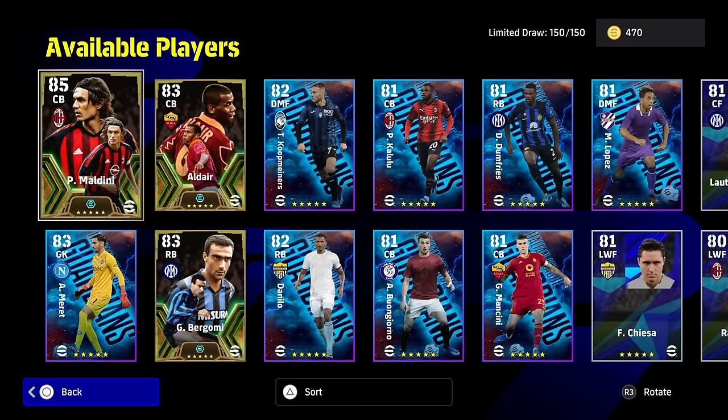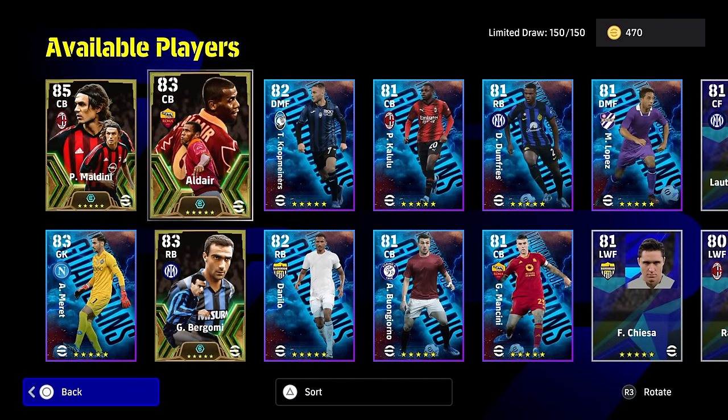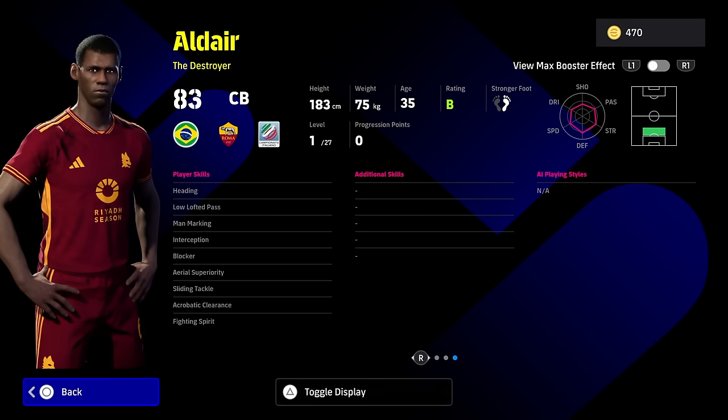I'll keep this short and sweet with the three boys. This is the Guardians selection. The first player we're going to look at is actually Aldair — we'll leave Maldini for a second, because this guy is your traditional destroyer. Most of the center backs they're releasing now have every stat or player skill apart from one or two things used to balance the card. Aldair as a destroyer has blocker, interception, area superiority, acrobatic clearance, sliding tackle, fighting spirit, and man marking.